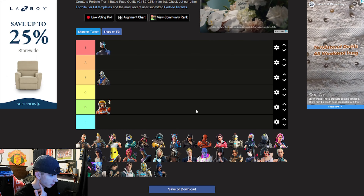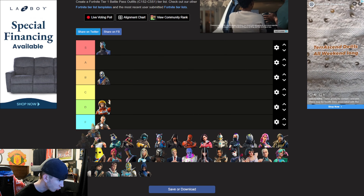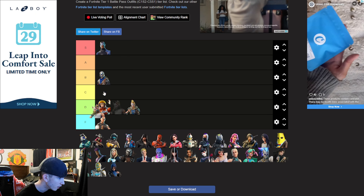Tier one, that's amazing, that's the best you can get. This guy — F. This girl — D. Drift — S, yeah, S.